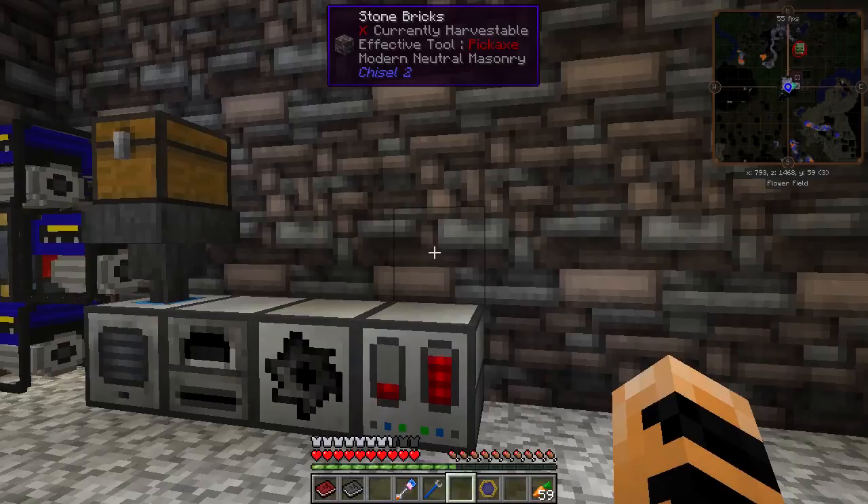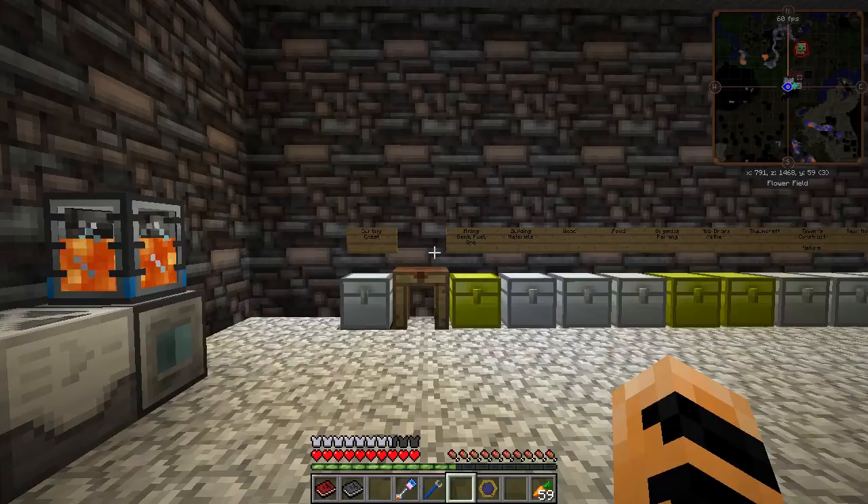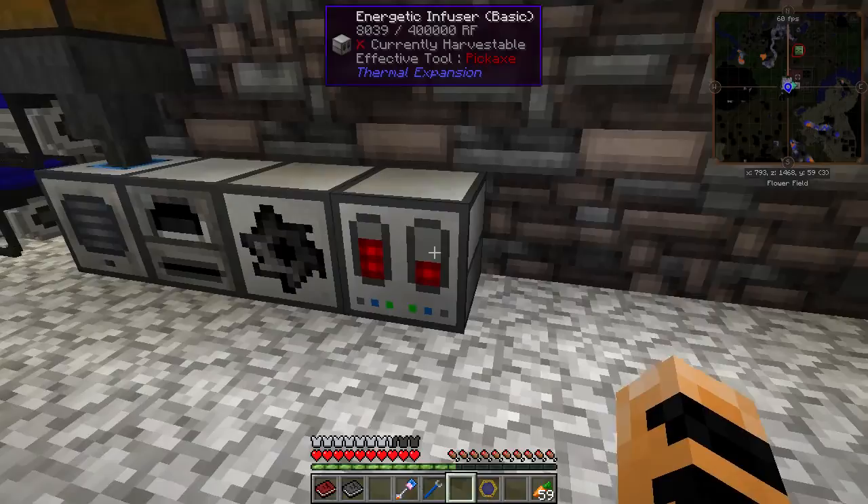One of the other benefits of these tools is that my former stone tools are only able to mine at the iron level — in other words, I can dig up stone, iron, and coal, but I can't dig up redstone or gold. With a cobalt tool, my mining level is everything; I can mine through obsidian with this and it will be just fine.